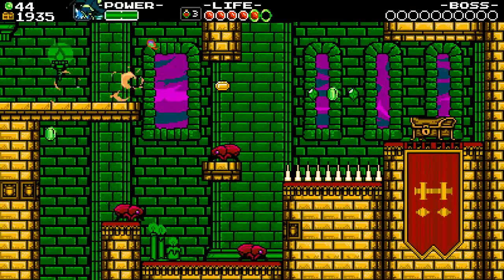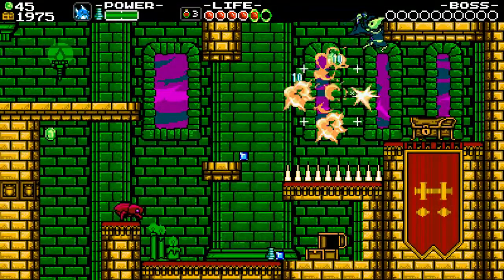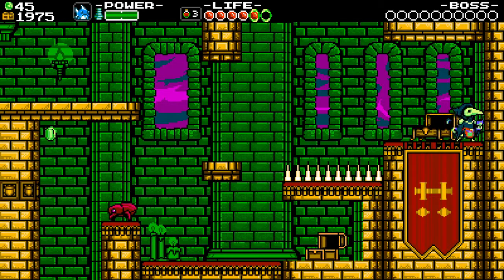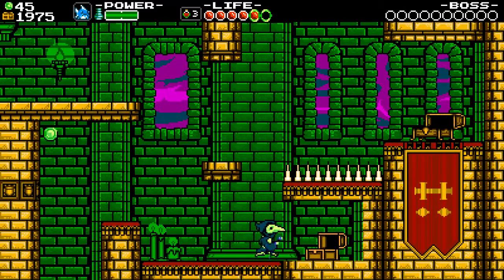Alright, so there's a green coin and a treasure chest here. Flare wand - a worthless relic. Maybe someone else would want this rubbish. As Shovel Knight, we collected those relics - they were our special weapons. But Plague Knight doesn't have any interest in them, so I don't know what we do with them yet. Apparently we're gonna trade them in for something.